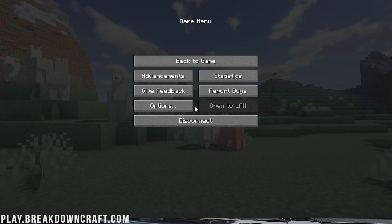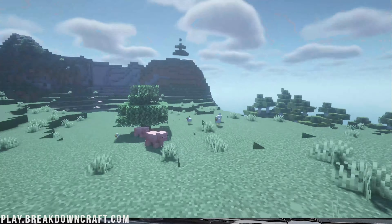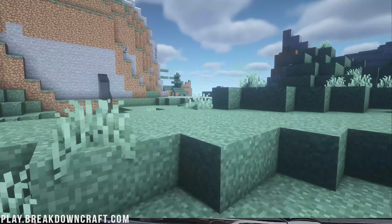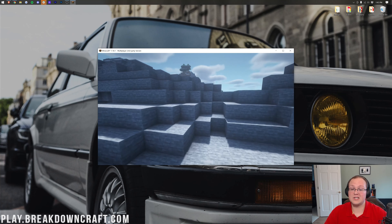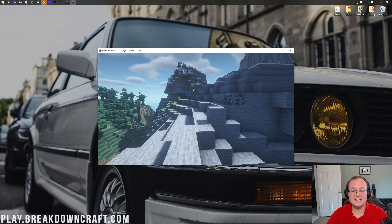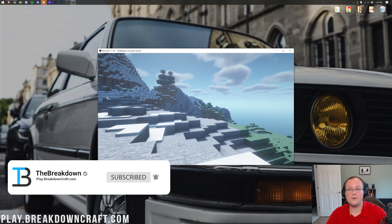Click Done and we're going to jump into play.breakdowncraft.com to check these out in-game. Once you're in-game you can see right away — look at this — shaders is active. Beyond Belief is absolutely amazing. You can also switch shaders packs right in-game: hit Escape, Options, Video Settings, Shaders, and select BSL Shaders. It's a bit more blue rather than white but still looking great. That is how you can add shaders to Minecraft in 2022. If you have any questions let us know in the comments, give this video a thumbs up, and subscribe for more Minecraft tutorials. My name is Nick, this has been The Breakdown — I'll see you in the next video. Peace.